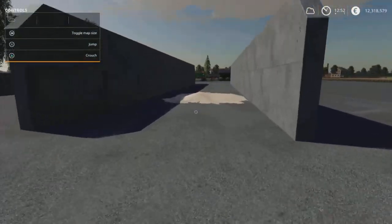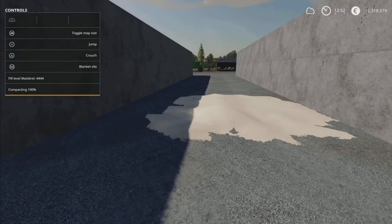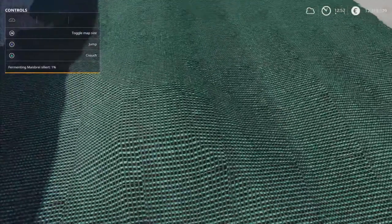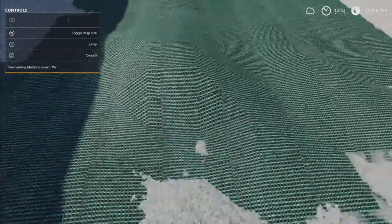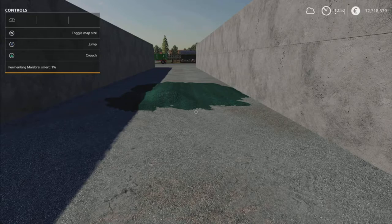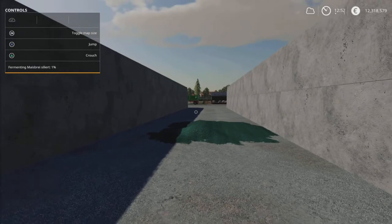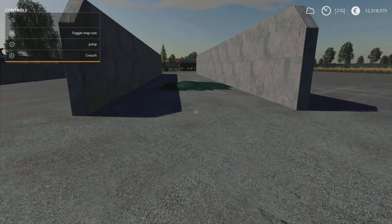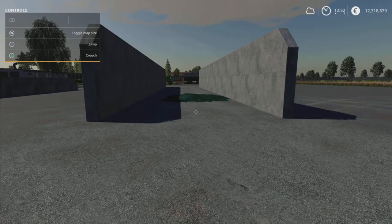We're 100% compacted. We can now blanket that silo - I do like that texture, quite smart. So we are fermenting maize brai at 1%. That is obviously going to need to ferment like normal silage, so I will see you next in-game day when it's 100% fermented.